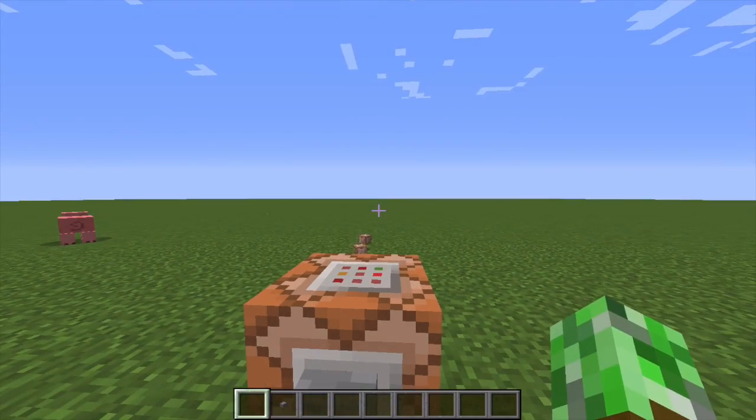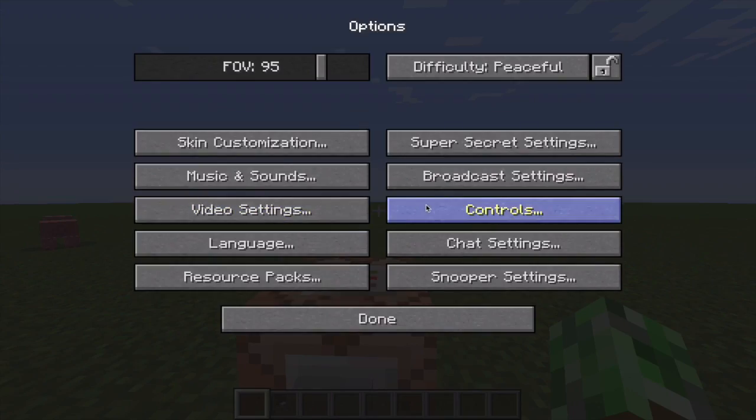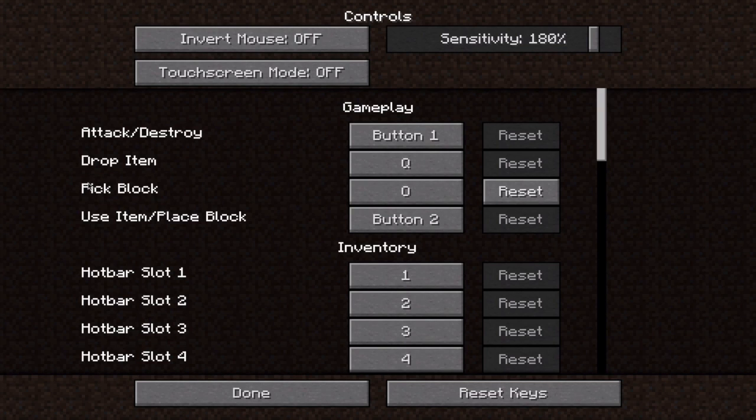Now here comes the interesting part: how to copy commands in-game. To do this, press Escape, then Options, then Controls, and go to your Pick Block section. By default it will be Button 3, or your scroll button.